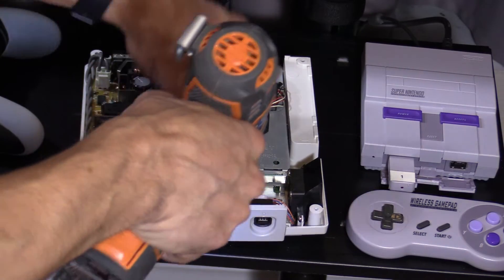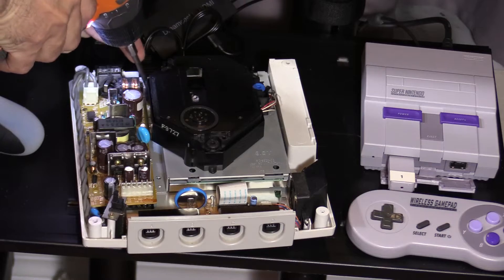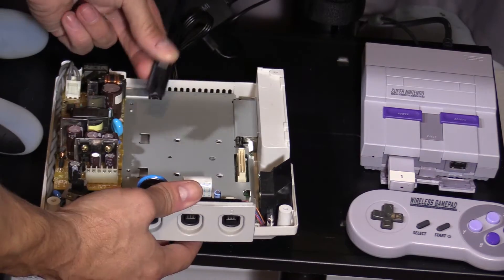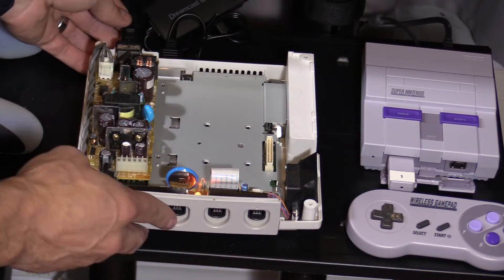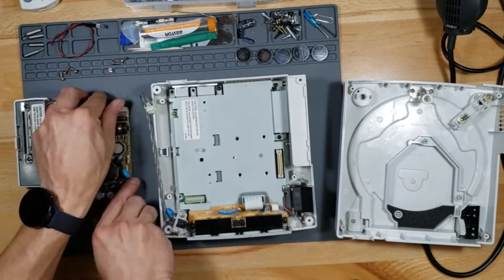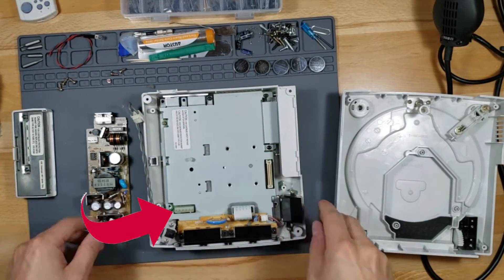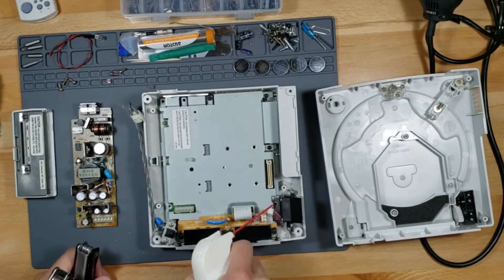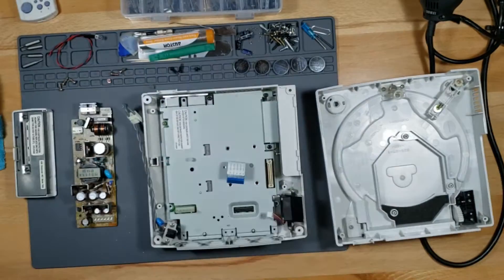We remove the three screws on each corner and unplug the whole metal chassis with the GD-ROM drive — it just unplugs. We're going to upgrade it to the SD card reader. Now, when we plug it back in, the LED stays on and the fan stays on, which confirms the GD-ROM drive was causing the circuit to shut down. Another thing that causes the power to go on and off is the power pins connected to the power supply — clean them with electronic cleaner to fix that issue. Since this is a 20-year-old unit, I highly recommend cleaning all the connections, ribbon cables, and ports.